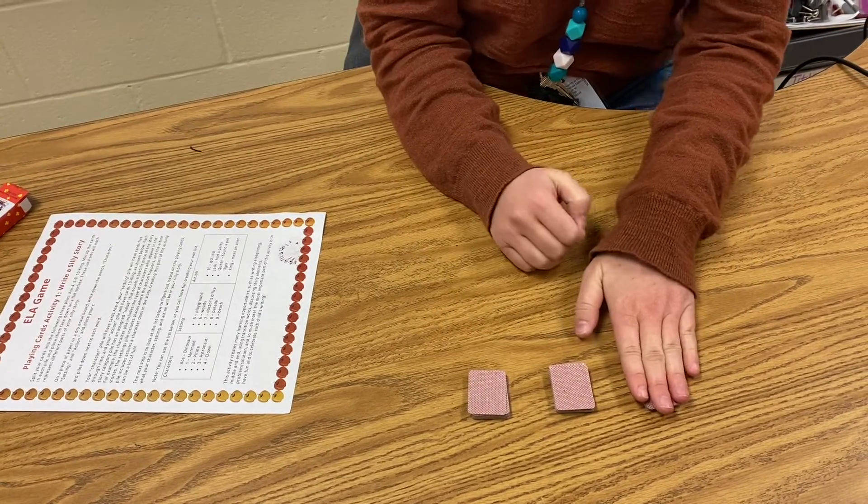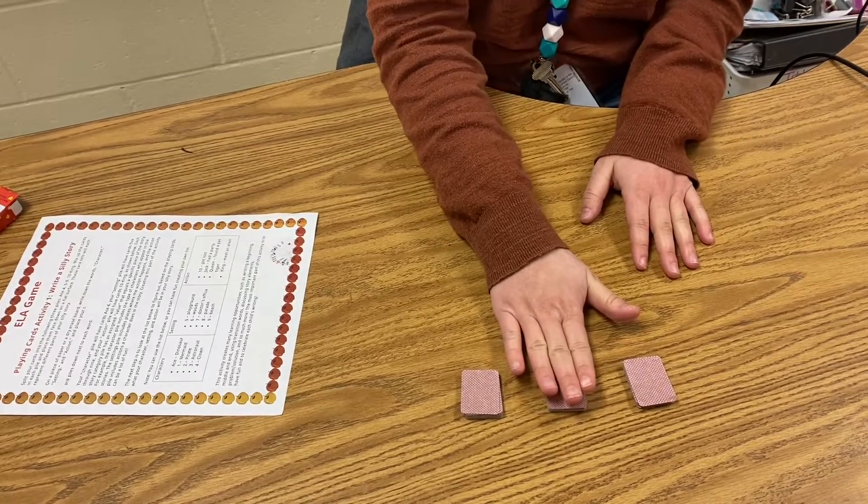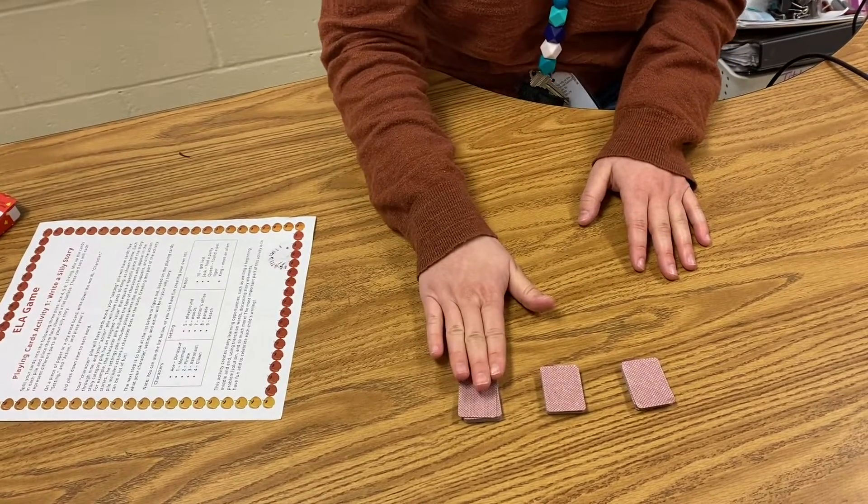The first pile, ace through four, is going to tell you your characters. Your second pile is going to tell you your setting, and your third pile will tell you your action.